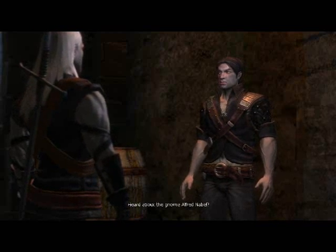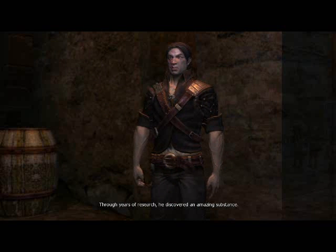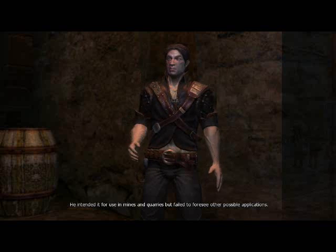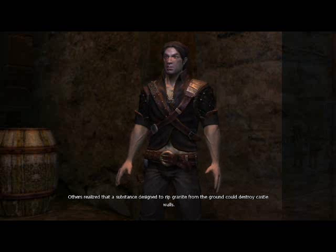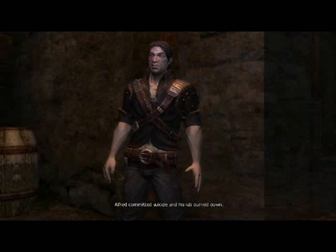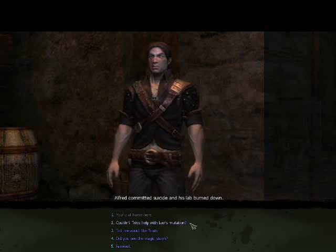Heard about the gnome Alfred Nabal? I have amnesia. Through years of research he discovered an amazing substance - he intended it for use in mines and quarries but failed to foresee other possible applications. Others realized that a substance designed to rip granite from the ground could destroy castle walls. What happened to Alfred's discovery? Alfred committed suicide and his lab burned down.